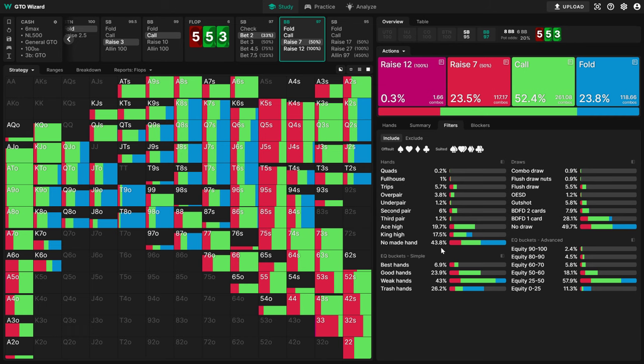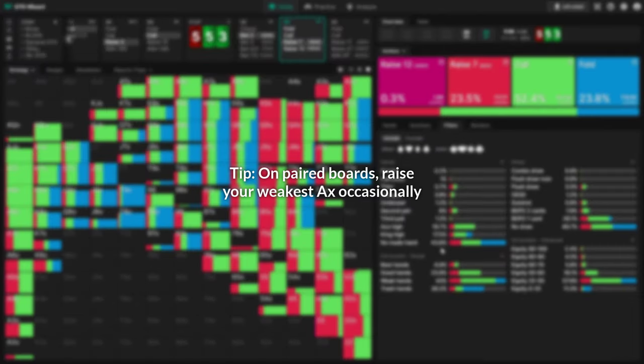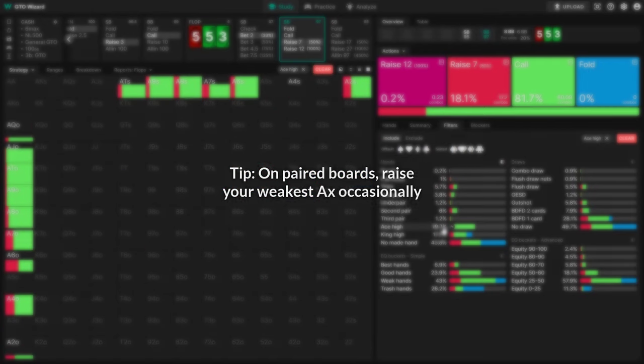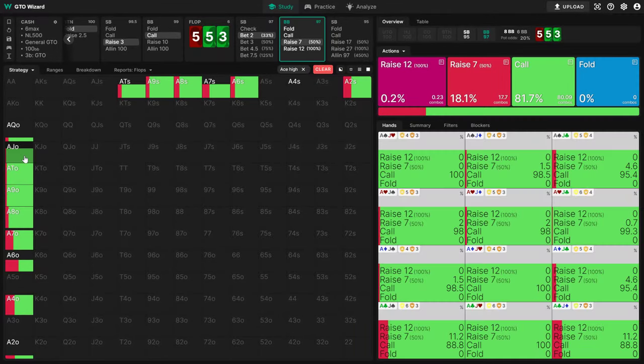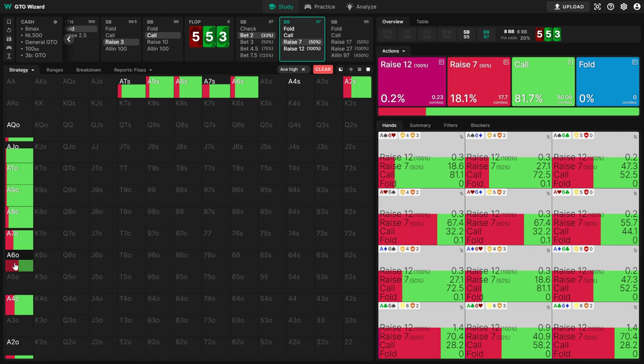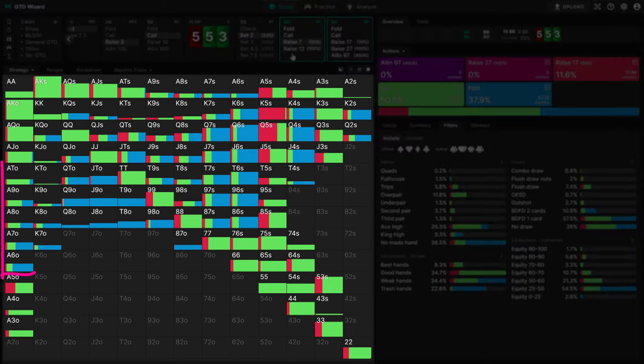So how can we protect ourselves against someone like Charlie who is double-barreling all his air? One way would be to actually make the distinction between ace-4 and ace-8. Unlike stronger ace-x, which has a bit more showdown value, weak ace-x has some pretty good properties for raising. Not only do we fold out some hands that have us completely crushed, we also deny a fair amount of equity against hands like Q-9 and 10-8, combos that we conveniently unblock.